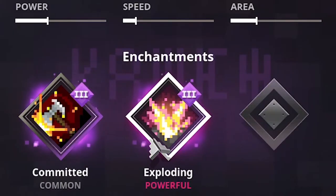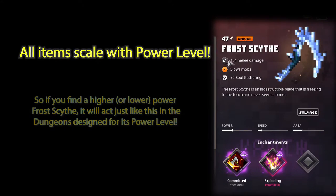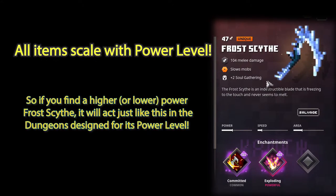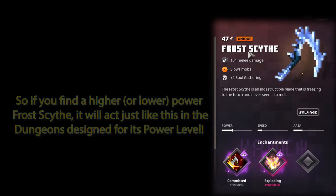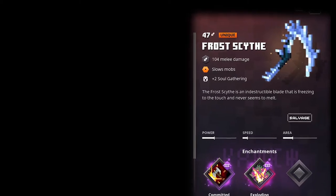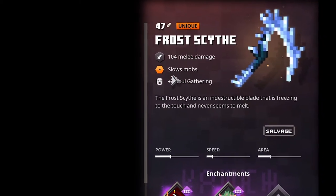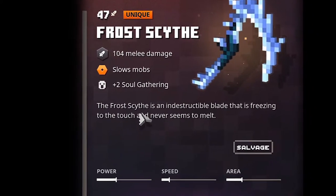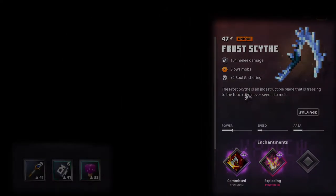Right now I have two enchantments on it: Exploding and Committed. This is what the Frost Sign does, and in a few moments I'm going to be showing you me playing with it on a few different difficulties and dungeons. First, it's a unique item. The power will vary depending on dungeons. It also slows mobs — it has the effect of chilling built in. It also gives you plus two soul gathering so you can get more souls for your soul artifacts.